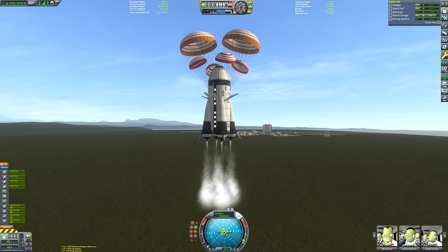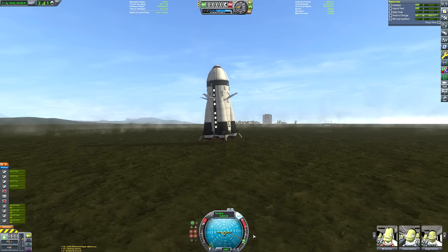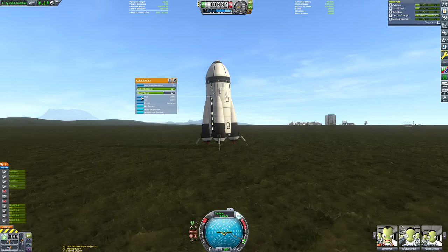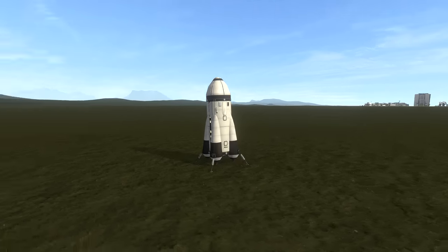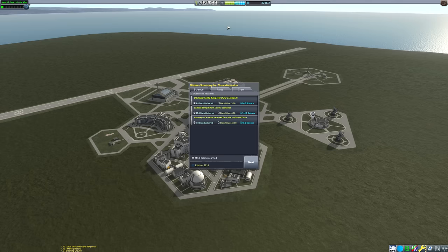As you can see, we're now performing our landing burn. Those parachutes are helping us stay nice and upright. Here we touch down, no problem. We've got a lot of the mission components on this thing so we can recover it and get all those funds back. That is the end of this mission — a final pan-around shot to get a good look at the booster all recovered nicely. Now we've hit the recover button.